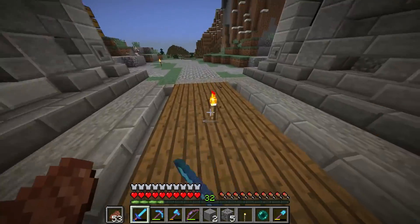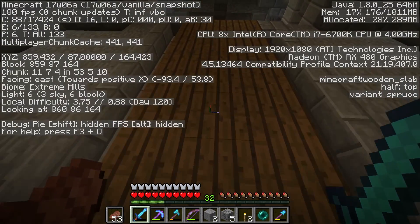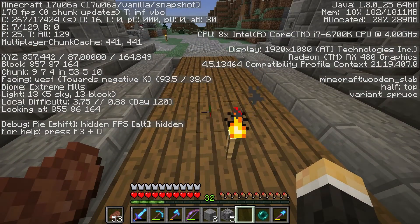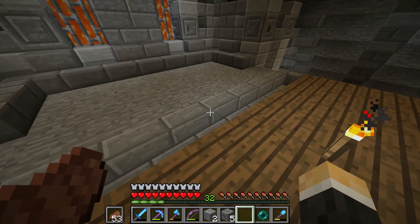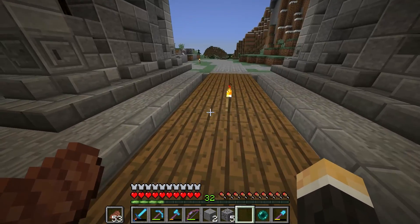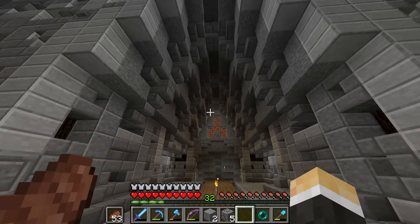I definitely want lava to at least try to light everything up. Obviously these torches need to go — the only issue is without them there are some light levels that are pretty low, so we need to keep them for now. Eventually we'll get rid of them; we might take out blocks, put carpet over it, and have glowstone or something underneath.